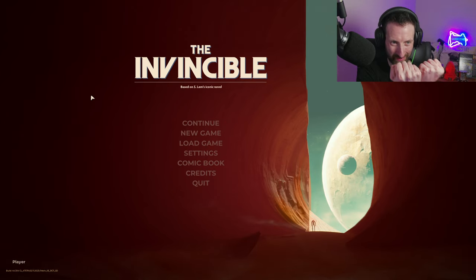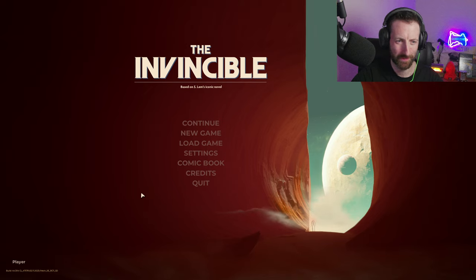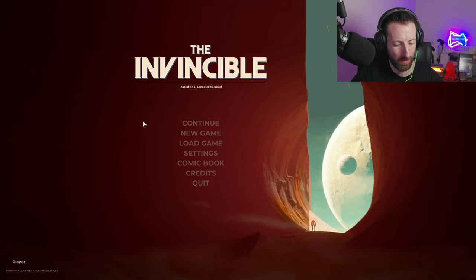Hello everybody, and welcome back to The Invincible. We're going to get straight into it. We had a good time in the Alliance Rover. We need to find the crew or the people that were inside the said rover vehicle. We encountered an Alliance heavy artillery sort of weapon — very crab-like. It destroyed the probe that was trying to defend us. We're going to continue on in the Rover to find out where the Alliance is.